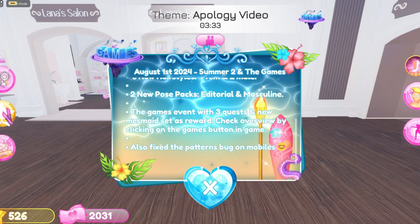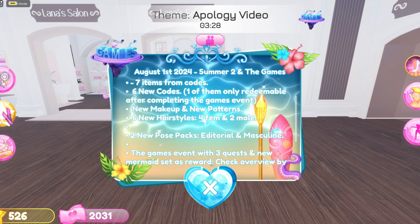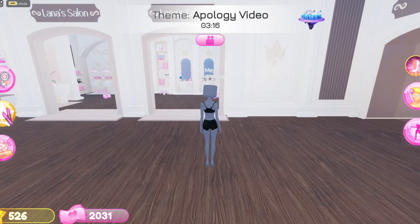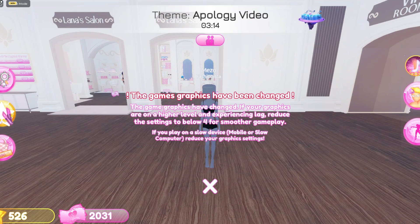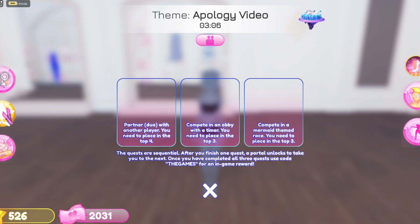Hello everyone, the Games event update is here in Dress to Impress. This update includes three quests and a new mermaid set as a reward. Check the overview by clicking on the Games button. Here you can see the Games logo up on the screen.